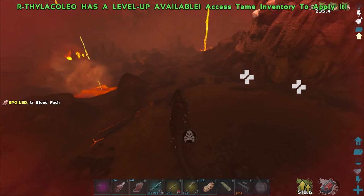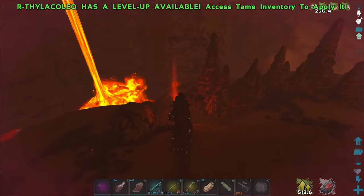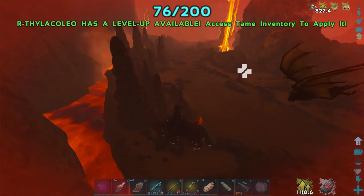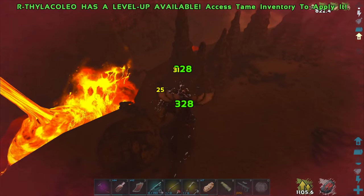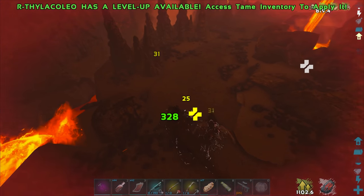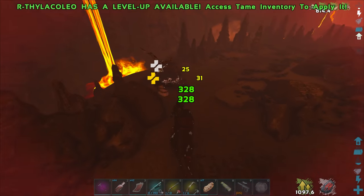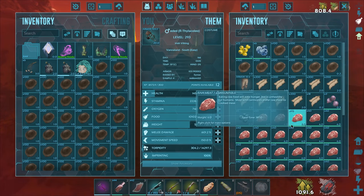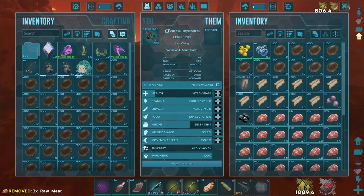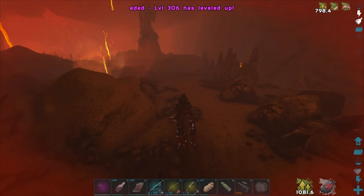Do we have any other drops or anything to grab over here? We do — we have a rune. I'm glad I checked. These runes could easily blend in in this cave. Luckily we don't get knocked back on these dudes. I think I might actually need to swap out to the Ankylosaurus here soon because I don't think I can really push through the rest of the creatures in this cave with the Thyla — not at this point. I need to heal it, and I don't really want to try and heal it fully in here.